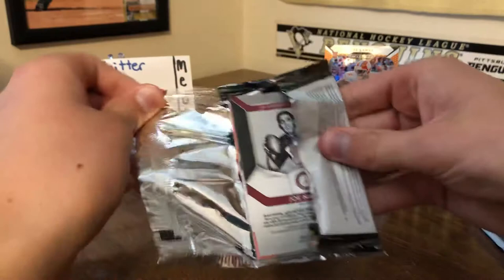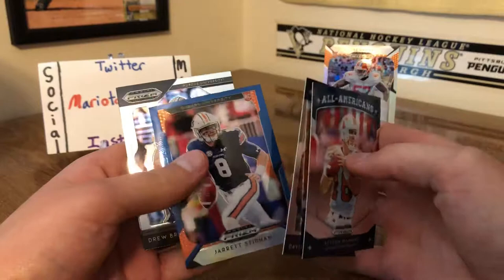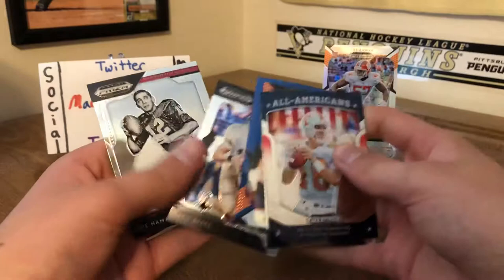See if we get any nice stained glass parallels or something in here. We got Peyton Manning, David Johnson, we got a Jarrett Stidham rookie — I think this is the guy who went to the Patriots, correct me in the comments if I'm wrong on that — and Drew Brees and Joe Namath. Let's keep that aside.